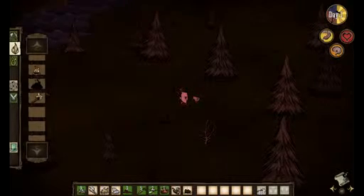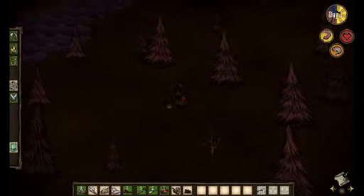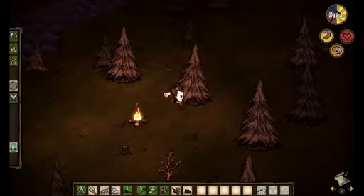You might notice that because it's dark your insanity is starting to go down. What you can do is get 12 flowers together and make yourself a flower hat, and that will make your insanity go up during the daytime.